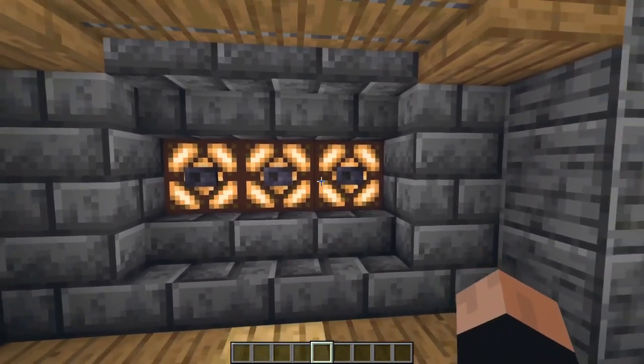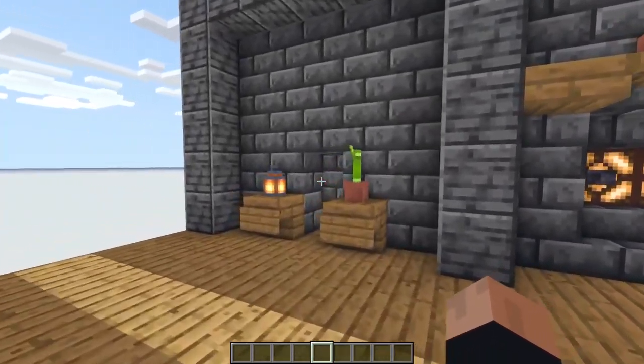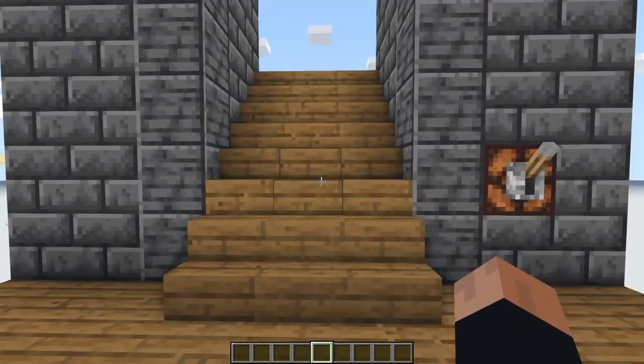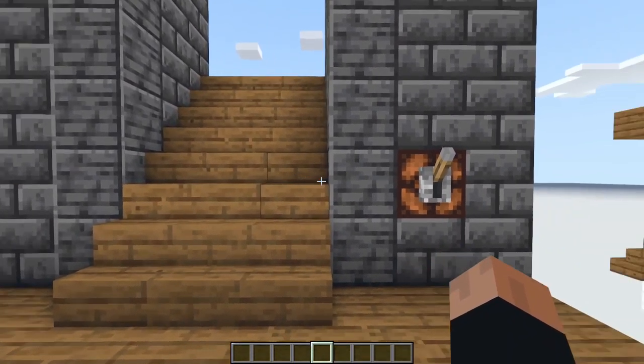When using a hidden entrance you probably also want a hidden door or a hidden activation button. So you might want to use this thing we built in another video, which I will link as a featured video and in the description. What that does is: when we turn off that light, a secret door opens — or in this case a secret staircase might open.